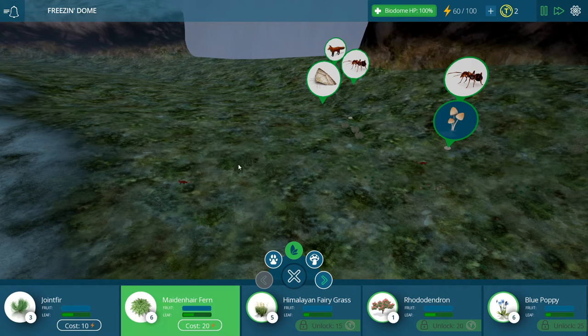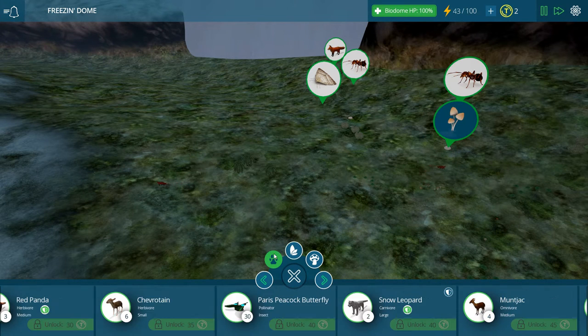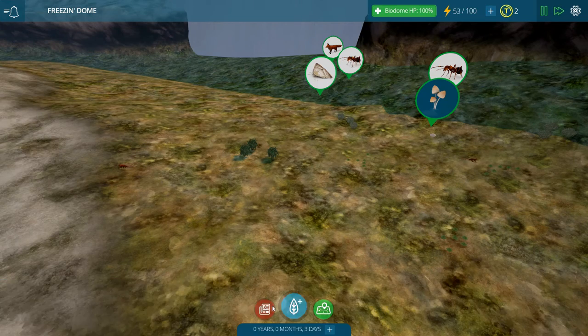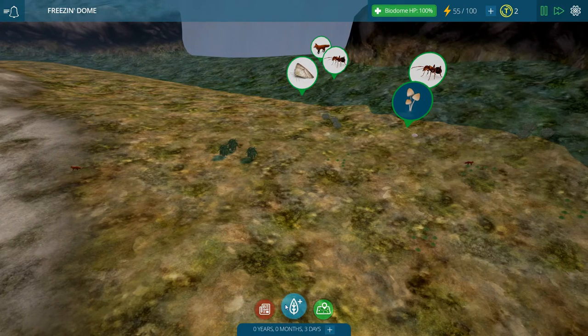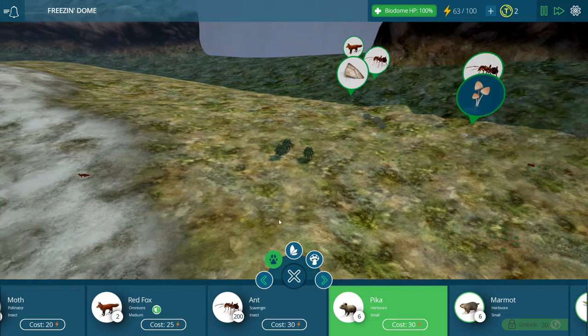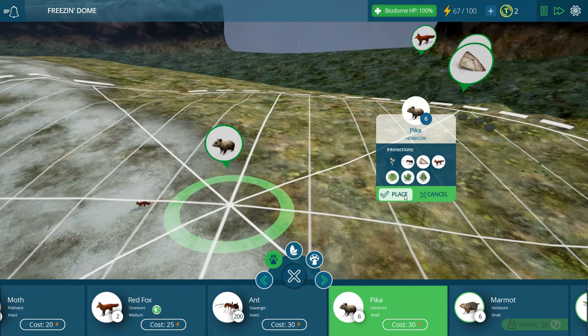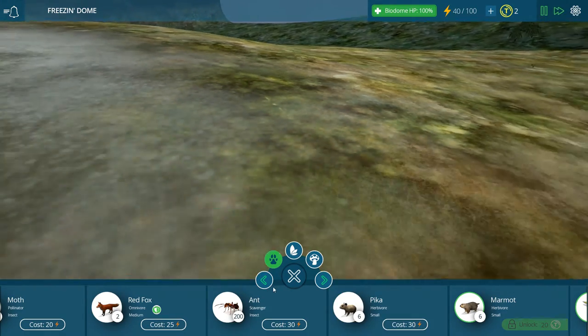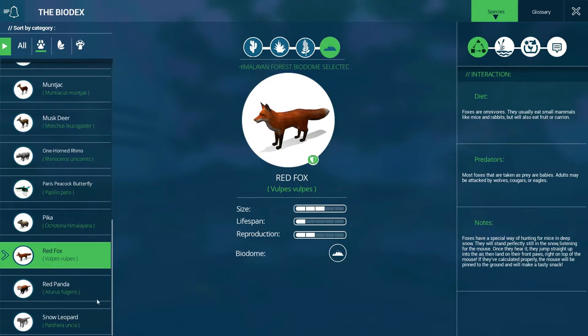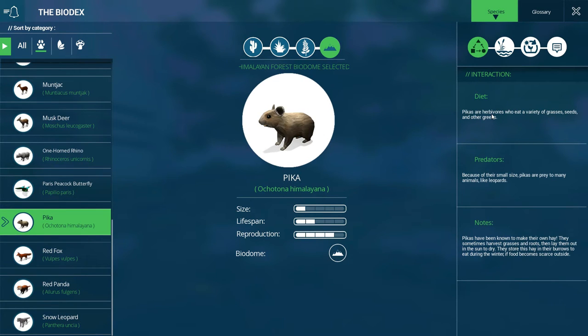Let's go back a bit. These guys want some meat - they want food. Let's see what else is out here. We can't really unlock anything. These guys eat little herbivores right? Mice and rabbits - so I have to do the dreaded mice and rabbit. Will they eat the pika? I might have to try. They're herbivores. Let's look them up - I don't know anything about the pika. They eat grass, seeds and greens. Leopards eat them. They make their own hay - they harvest grass and let it dry and then they use it. That's cute, that's kind of cool.